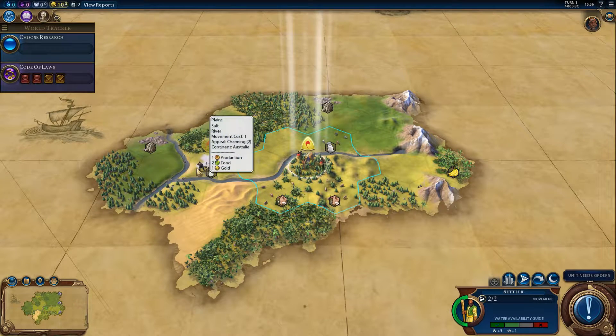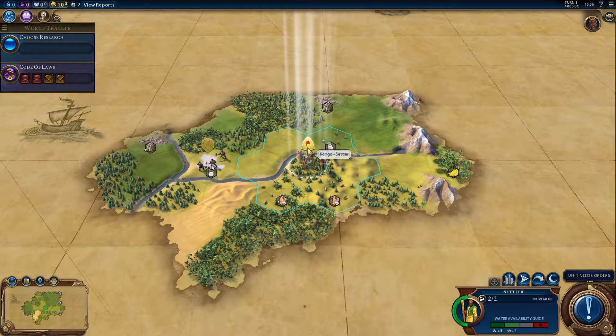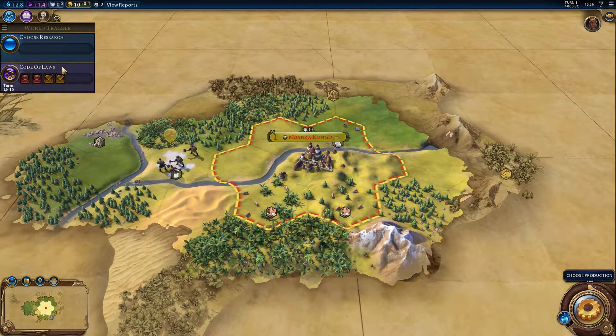Let's move with our warrior. I think this is a good spot. I don't think hills matter anymore for the amount of production you get from the first turn, so we'll just found the city over here. Yeah, that's the first city.